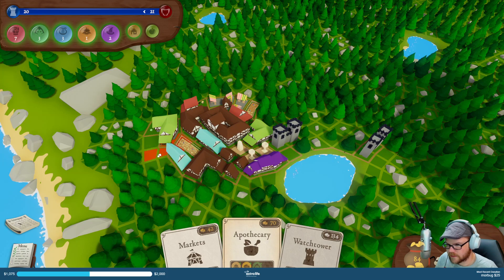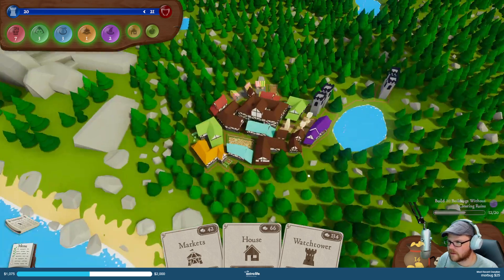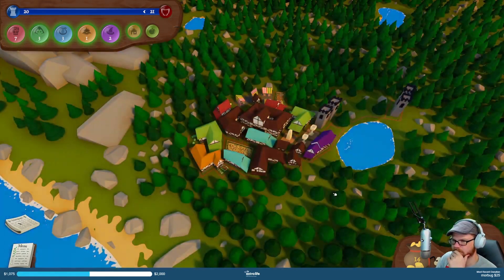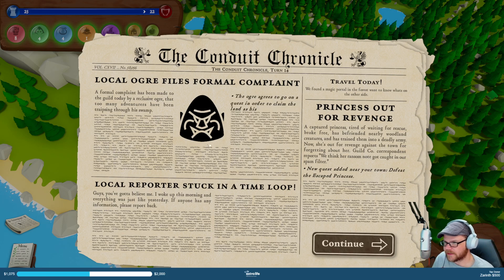I want you to go right in there — come on. Local Ogilfrey's formal complaint — too many adventurers have been traipsing through his swamp. Let's bargain, buddy. Ogilfrey agrees to go on a quest in order to claim the land as his.